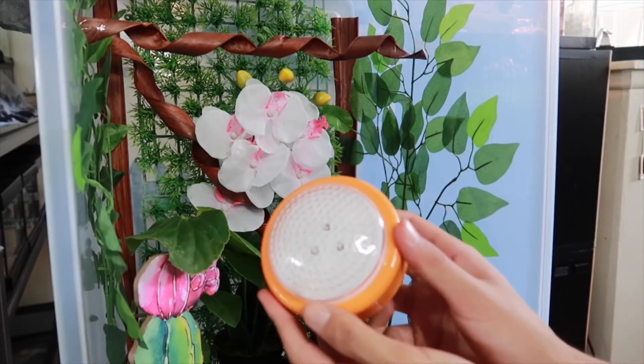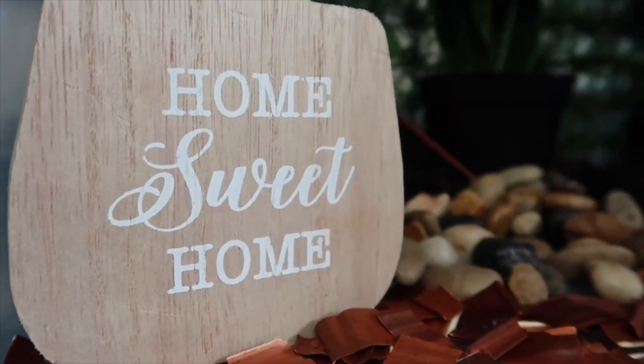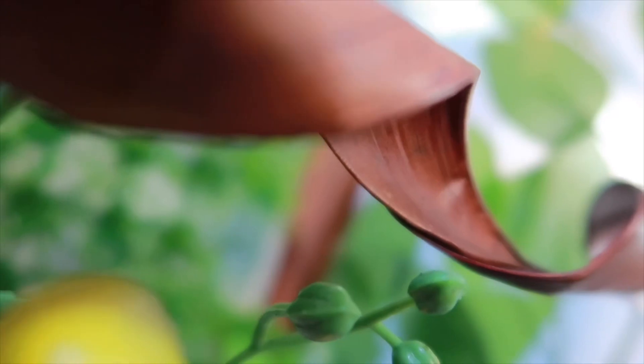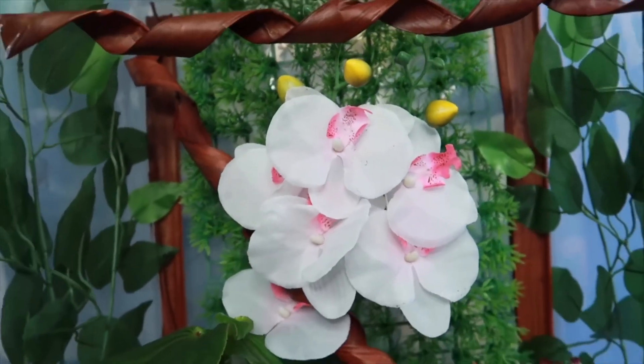Alright guys, you ready for the final touch? The LED lights to brighten this whole thing up — let's go ahead and add this to the very top. Finally finished my enclosure. I'm telling you guys, this enclosure looks so nice — it looks so much better than my actual Crested Gecko enclosure back there. That's kind of sad. Basically, what we did here is a little challenge using only dollar store items to make the Crested Gecko enclosure. I did this friendly challenge with Lord of Lions. I want you guys to vote right now — who do you think is better?